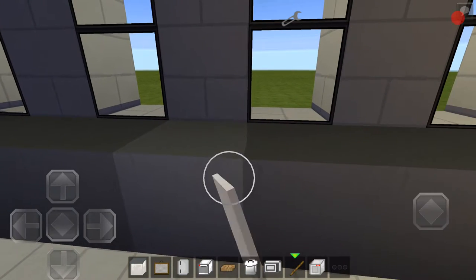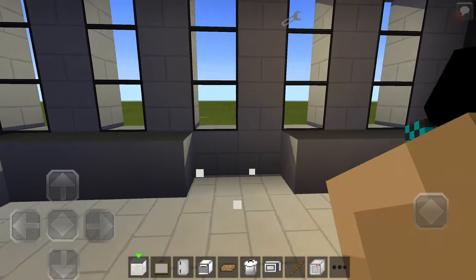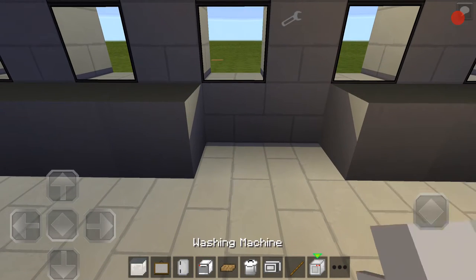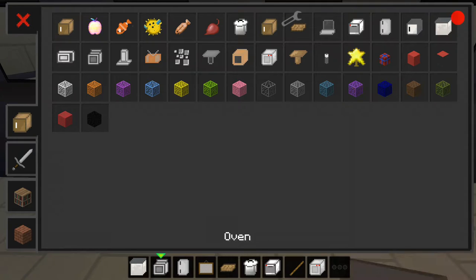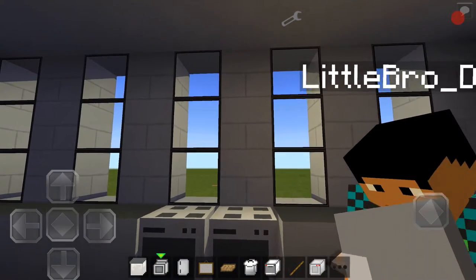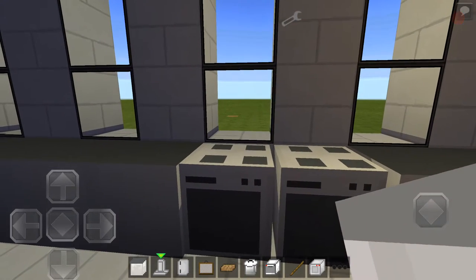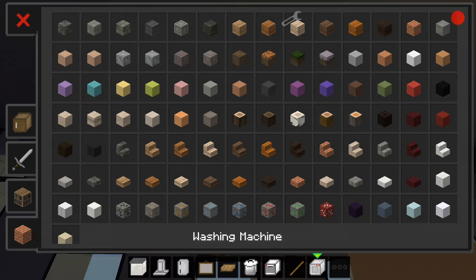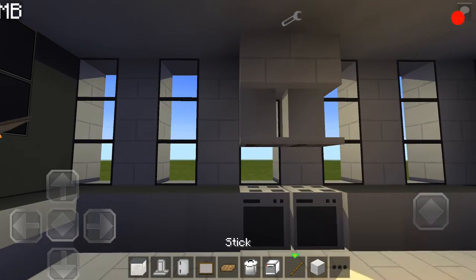Over here we should put the oven and the stove. Did you put the chopping board already? No. Oh, I know what you could do — since we've got so much space in here, you could build a table. Yeah, that's a good idea! So I think we should have two — make like a massive kitchen. That looks nice. We should put some pots on top of that as well. That looks alright, I think we can live with that.